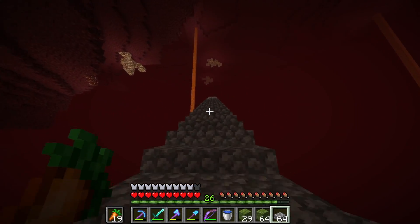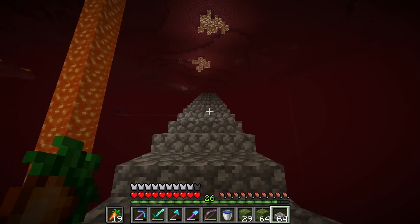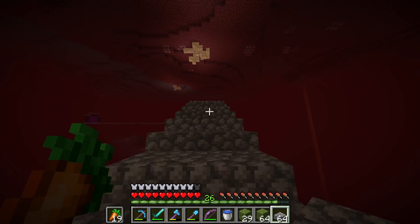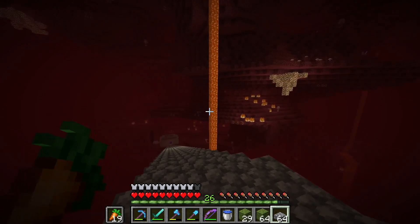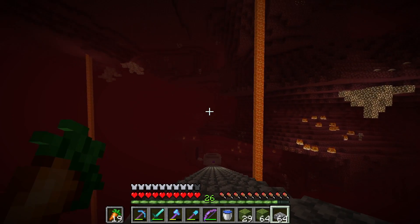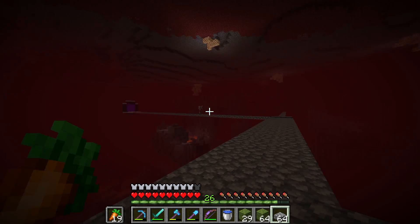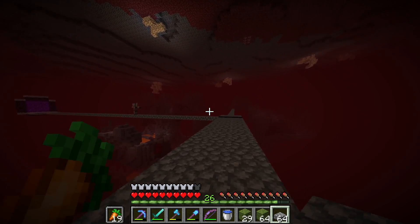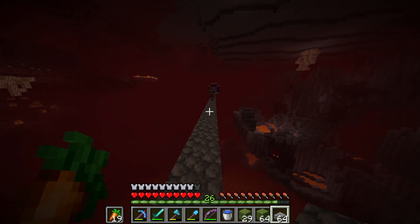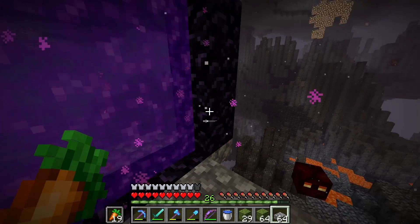Something that wasn't there before was the staircase. I made a staircase to go all the way up to Y=90 because that's where I want to build my nether hub eventually - it'll need to shift up a bit, but it works for now. Over here I have a portal that I thought would bring me to a snowy land filled with happy times, but instead it didn't bring me anywhere. I might take down this portal sometime.